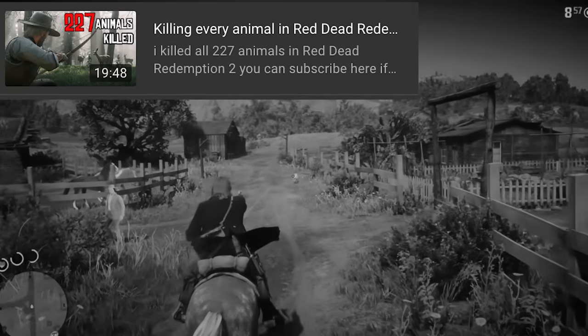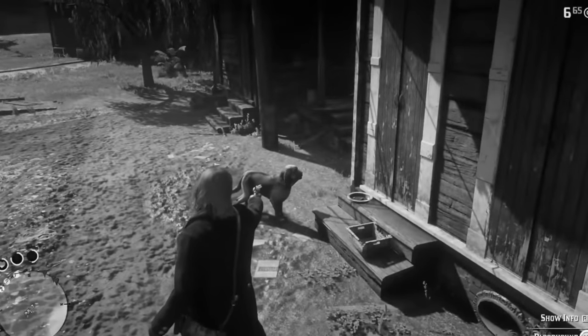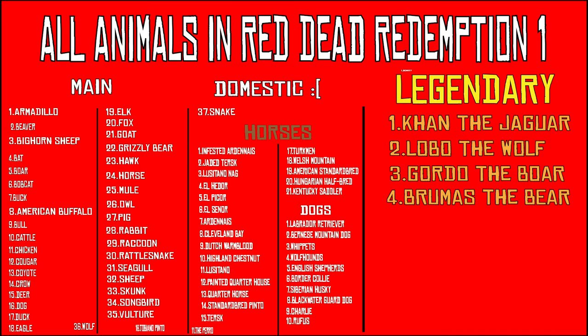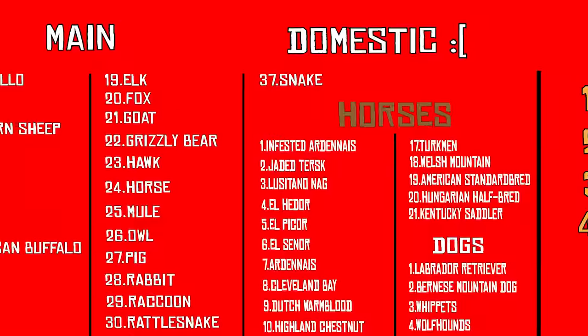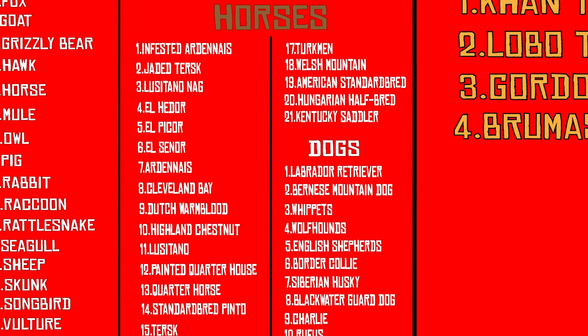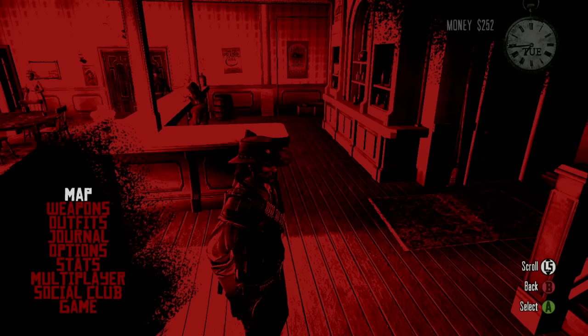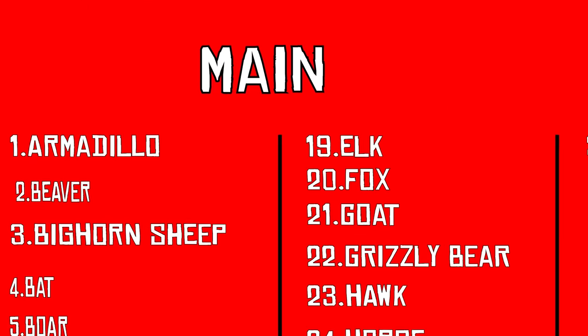A month ago I killed every single animal in Red Dead Redemption 2. Now I want to go back in time and kill every single animal in Red Dead Redemption 1. When it comes to the animals of RDR1, there are surprisingly a lot of them. There are roughly 37 main animals, a ton more domestic animals like horses and dogs, and legendary animals just like RDR2 - a huge range of all types. And yeah, I'm gonna be killing every single one. Let's start with the very basic main game animals.